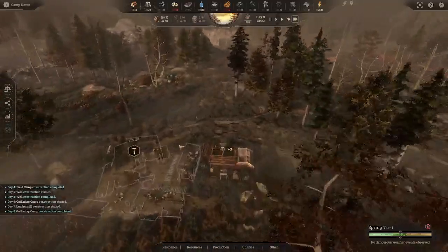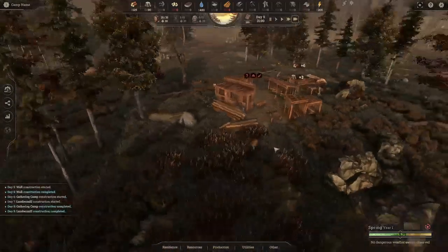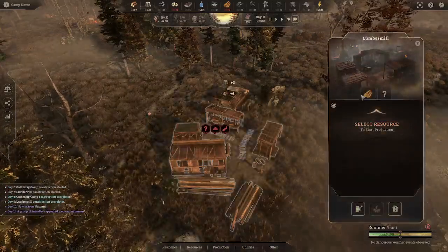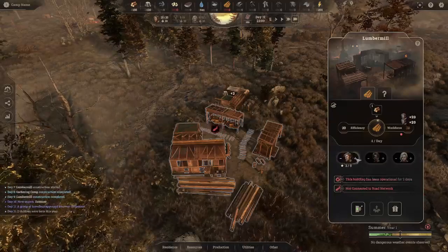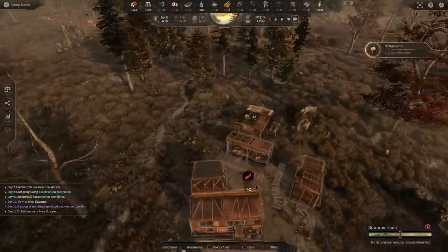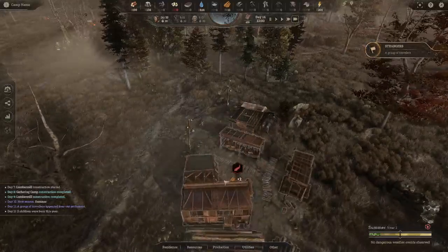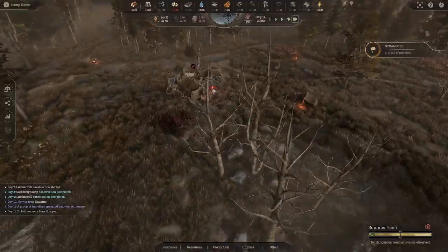This game is pretty detailed — if you zoom in you can actually watch everybody doing their jobs. The lumber mill is built, and you can see three red symbols: it's not doing anything, it needs workers, and there's no road. We'll select it, set it to Lumber, and max it out at five workers since we're still in early stages with people not doing anything. Once we get some lumber we'll connect it with roads so they can travel back and forth faster.